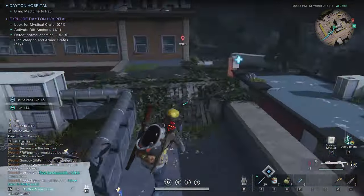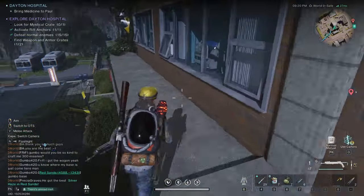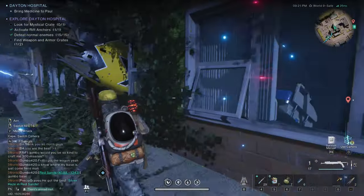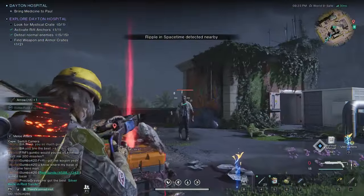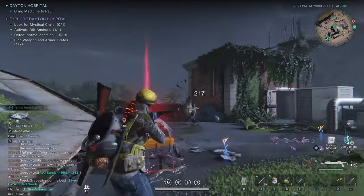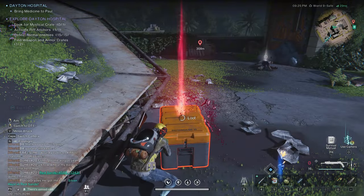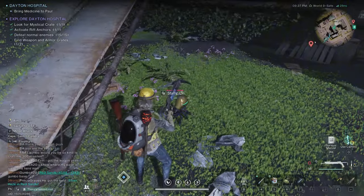Heading up to the top floor of the hospital, you'll find access to the second hospital building — it's the only way to reach that area since the lower floors are all blocked off. Here, as you can see, we can find the mystical crate with 10 beautiful fragments of the Blast Suit.